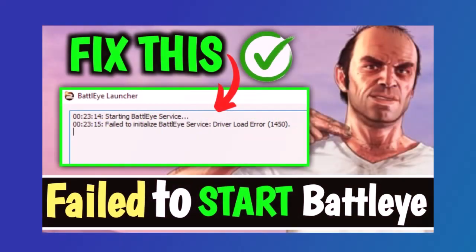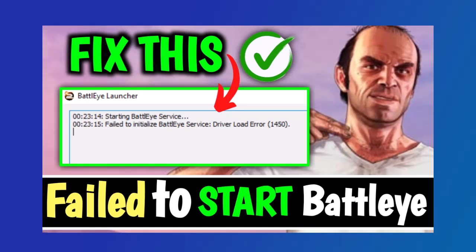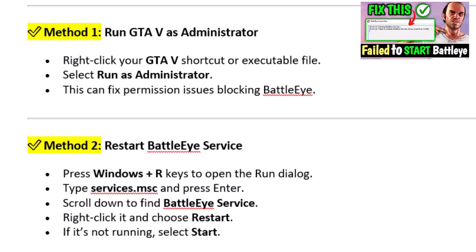In this video, I'll show you how to fix the failed to start BattleEye service error in GTA V so you can get back to playing online without issues. Method 1: Run GTA V as Administrator. Right-click your GTA V shortcut or executable file and select Run as Administrator. This can fix permission issues blocking BattleEye.